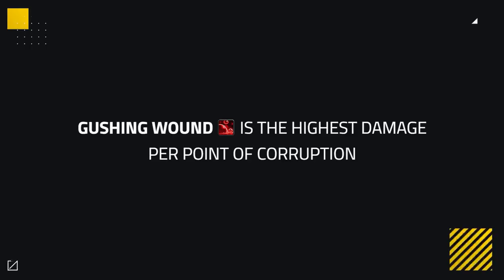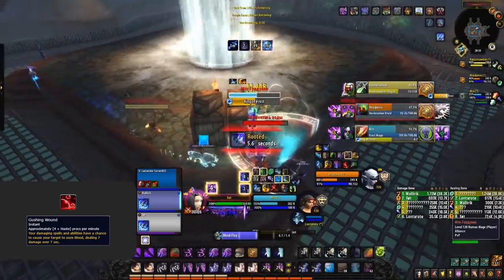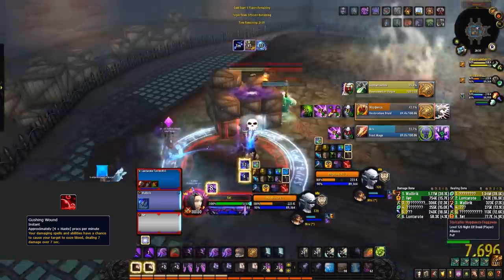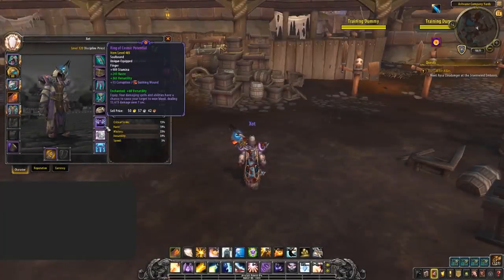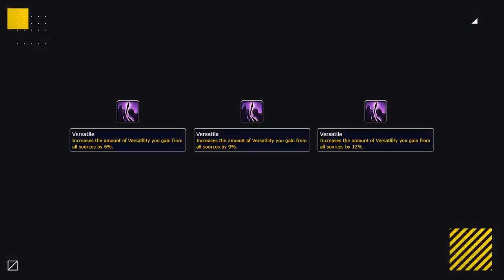Gushing wounds is the highest damage-dealing corruption in the game for pretty much every class, hands down, offering the highest damage per point of corruption out of all of them. How gushing wounds works is that it can be applied to anything you're dealing damage to, applying a DoT that deals damage over seven seconds. The proc rate is approximately four times per minute, but the proc chance is increased by haste. The damage is increased by both versatility and can critical strike, having an average uptime of around 60%. The damage is also increased by the item level of the piece.